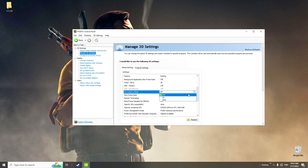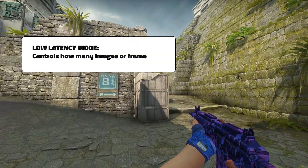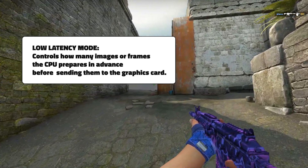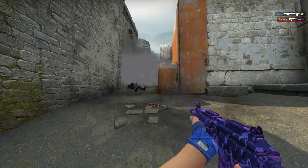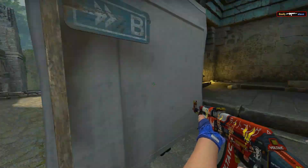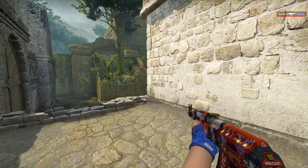Firstly, change the Low Latency Mode to Ultra. This setting controls how many images or frames the CPU prepares in advance before sending them to the graphics card for display. When set to Ultra, the CPU sends frames to the GPU more quickly, resulting in lower input lag and potentially higher FPS.